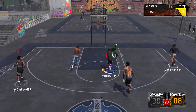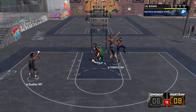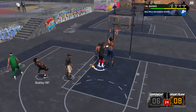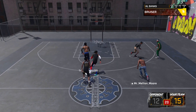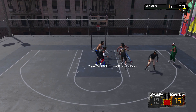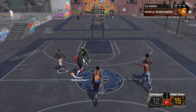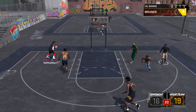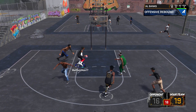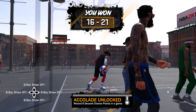With Hall of Fame Defensive Stopper, I do notice some differences in the way my lockdown is playing. First of all, I feel like I'm getting a lot more blocks. It might be because of Silver Chase Down Artist, but I really doubt that because Chase Down Artist only activates on fast breaks. I've been getting a lot more blocks in general — the accuracy of my blocks has been increased.